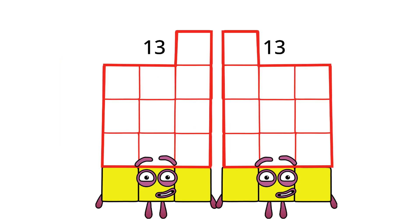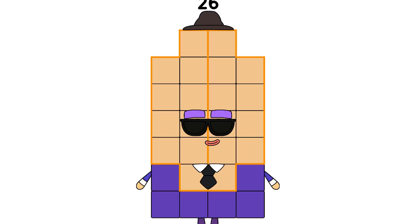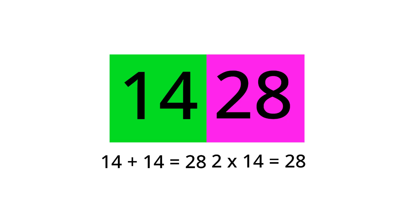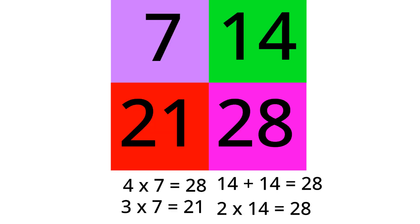Thirteen plus thirteen equals twenty-six. I can't believe he accidentally said their name. My six almost popped out at me. Now tell me, who's next in the double? If your lucky numbers answer twenty-eight, you are correct. I am twenty-eight and I'm double fourteen.